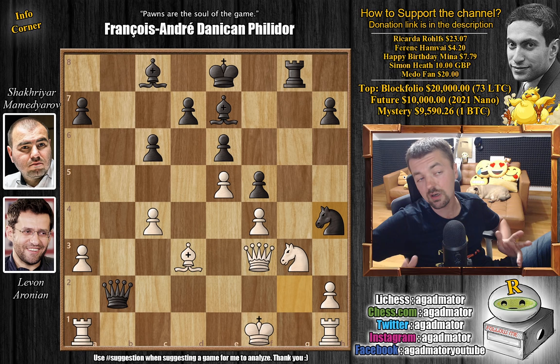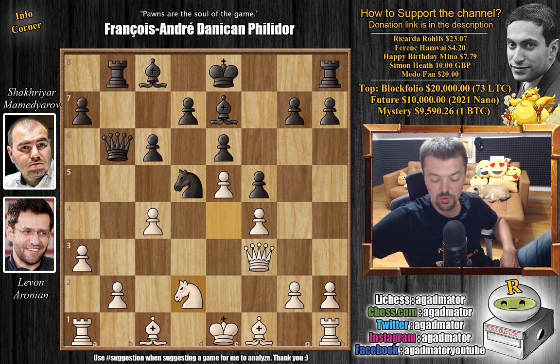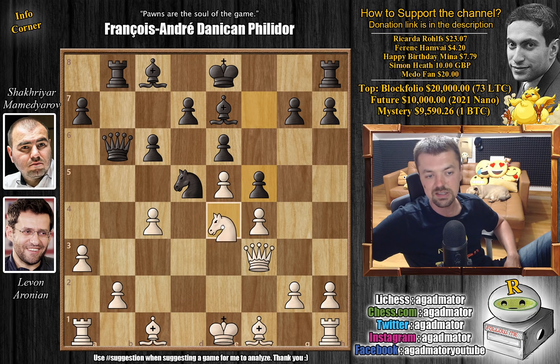I don't know how much of it was preparation and how much was over-the-board moves, but regardless this is a perfect game with the black pieces. Levon did not make any serious mistake, but it was at the point when he retreated to d2 that he simply allowed the knight to come to e3 — and it's a very tricky position. Allowing this knight to come to e3 was a deadly mistake.